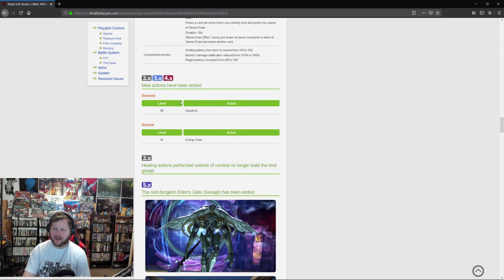New actions have been added. Hagakure is back — they added Hagakure back, I forgot they took it away! And Energy Drain comes back to Scholar! Feels good. I can't wait to put that back on the bar and play around with it.